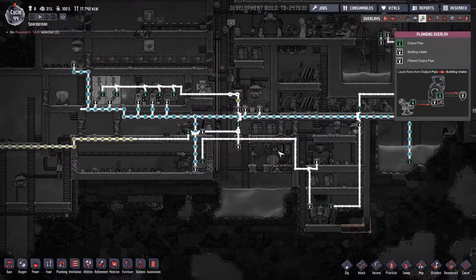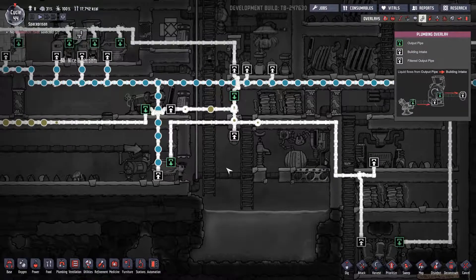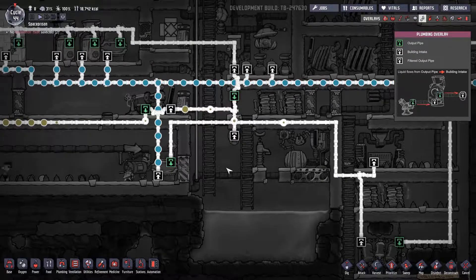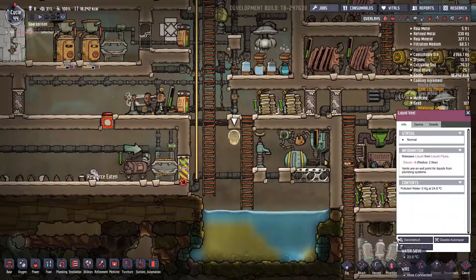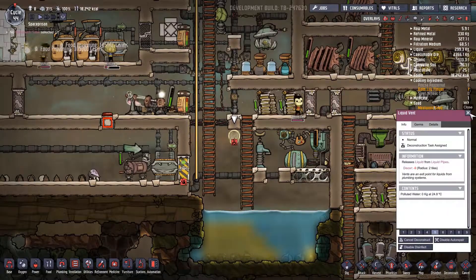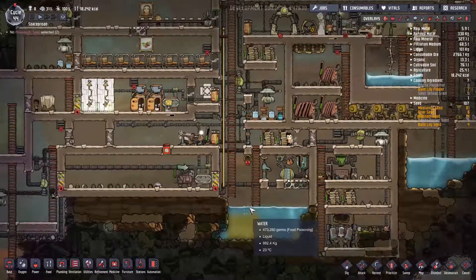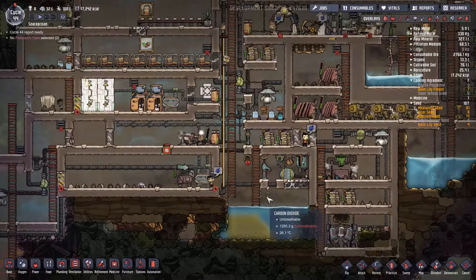There goes some dirty water — will it drop down? Yes, it will. Let's deconstruct this for a moment. We could make it so that it goes from here up here, but let's just deconstruct.